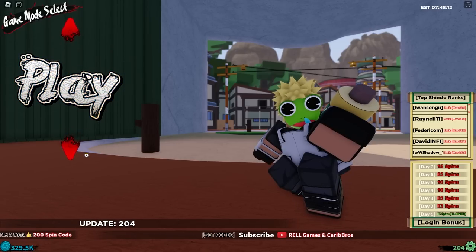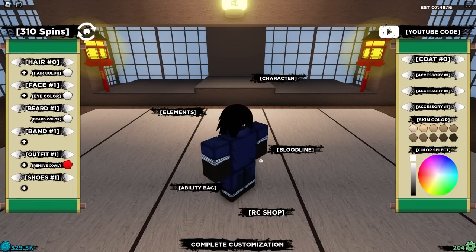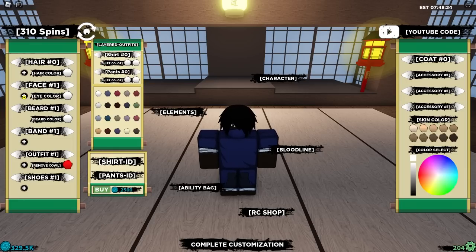Alright guys, you can see here we are in the Shindo Life main menu. And if we hop over real quick to the edit menu, you can see that I do not look like Minotaur whatsoever. First step is to look like Minotaur, so I'm going to be getting his outfit IDs and his face IDs real quick.